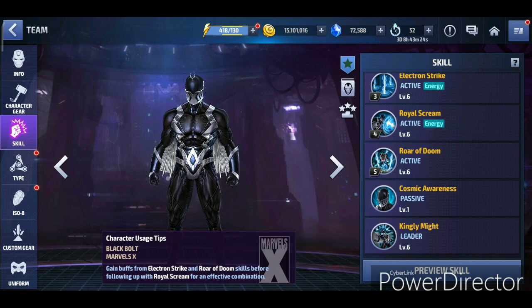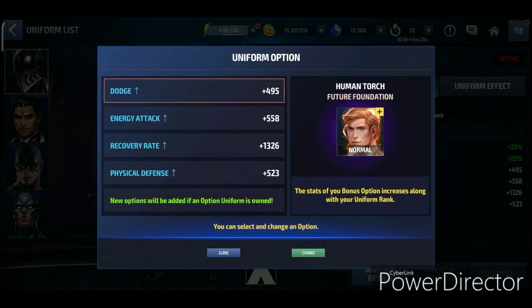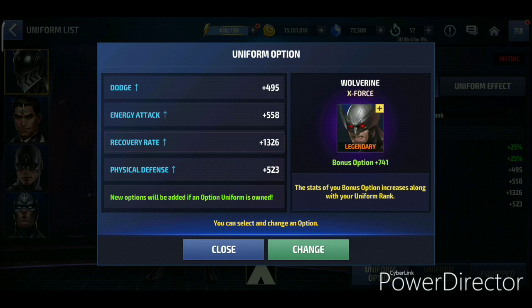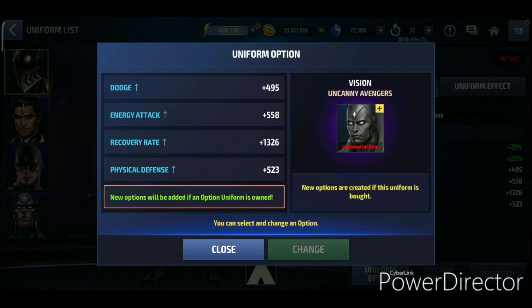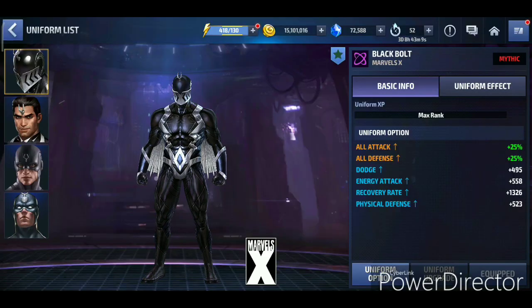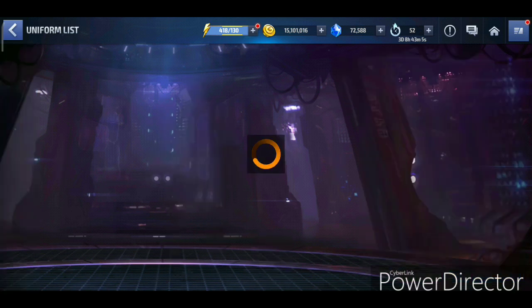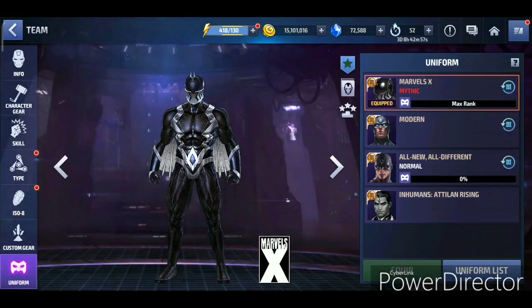For the uniform options, we have Human Torch Feature Foundation, Phoenix 5 Emma Frost, X-Force Wolverine, Captain America Marvel's Avengers Endgame, and Vision Uncanny Avengers - pretty solid options. The uniform effects are okay; the all damage received will be decreased by 15%, which is not huge but decent.